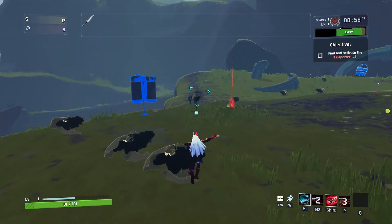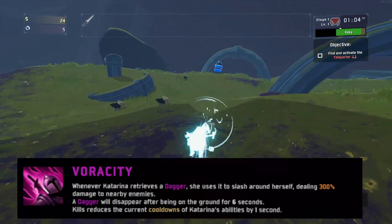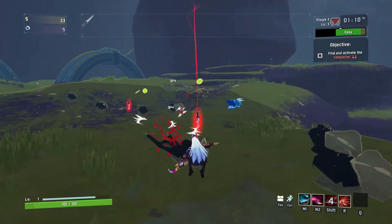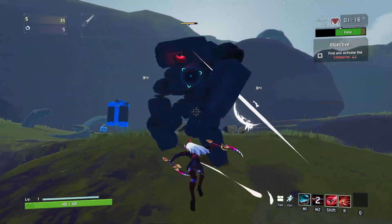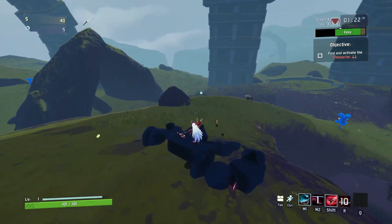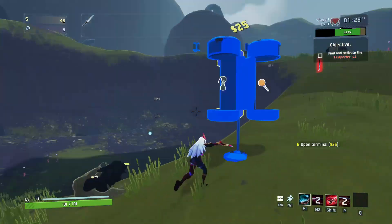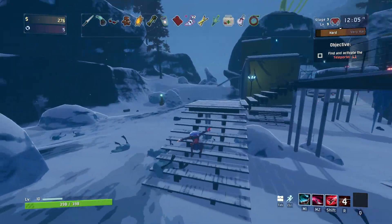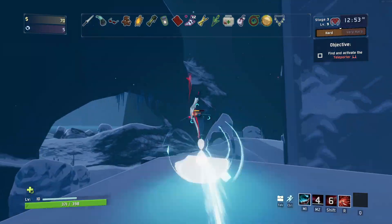Starting with the passive ability for Katarina — that is Veracity. Veracity allows Katarina to pick up the daggers she deploys onto the battlefield while using some of her abilities. Every time she picks up one of these daggers she emits an AOE damage burst. This passive also reduces the cooldowns of her abilities by one second every time she gets a kill, which is amazing as it allows her to combo her skills back and forth with great ability uptime.